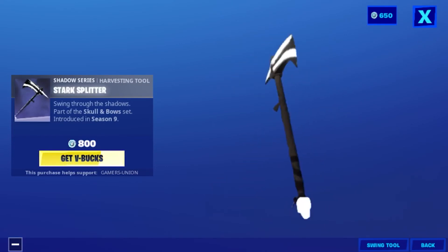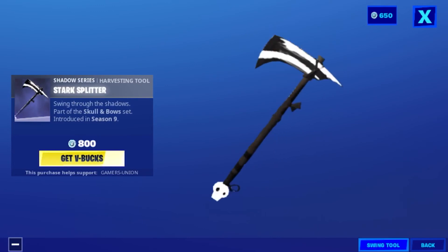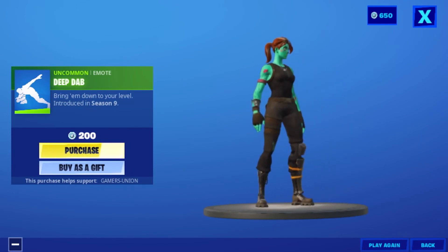Shadow Series harvesting tool Starks — 'Better swing through the shadows' — part of the Skull and Bow Set introduced in Season 9 — 800 V-Bucks. Emote Deep Dead — 'Bring him down to your level' — introduced in Season 9 — 200 V-Bucks.